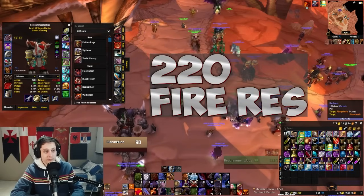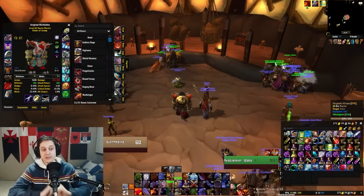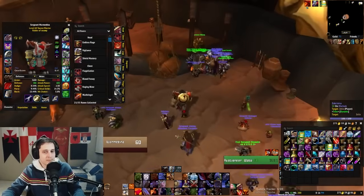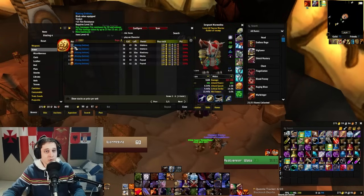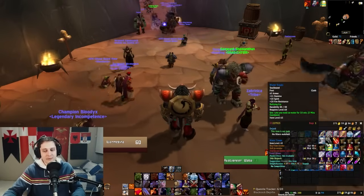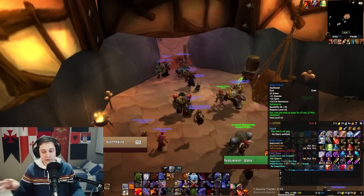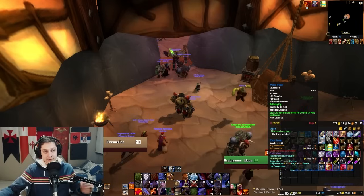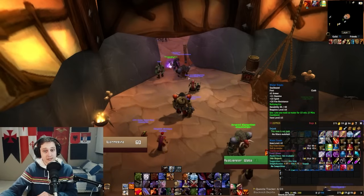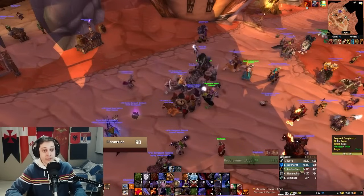At this point things get a little tighter. One item even warlocks can use is the Water Threads from Hydraxian Waterlords — the ones that let you walk on water. They have 25 fire resistance, 10 stamina, and 10 spirit. You get them at Honored, which is about two runs of Molten Core or one hour farming trash. That's 25 more fire resistance, putting you over the cap. Even if you didn't have the lucky drops, Water Threads would get you there. The Blazing Emblem is another option but it's 190 gold and not really worth it.